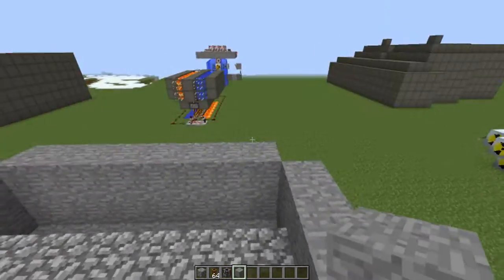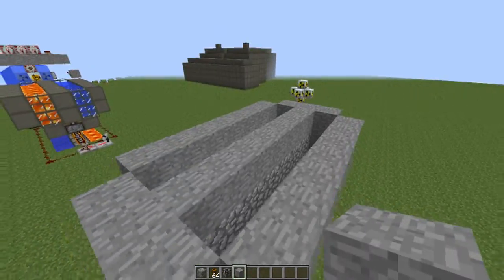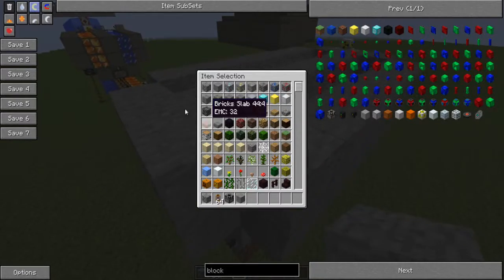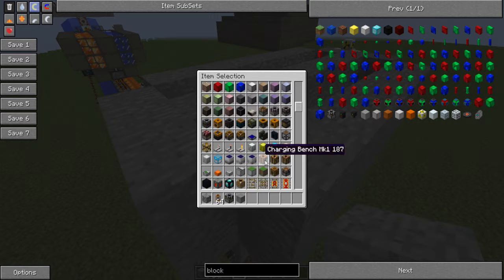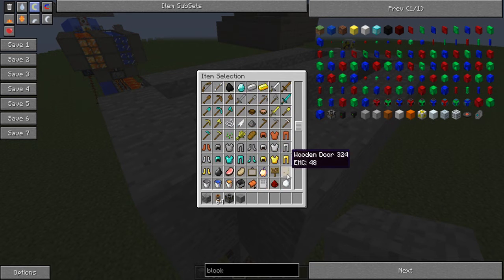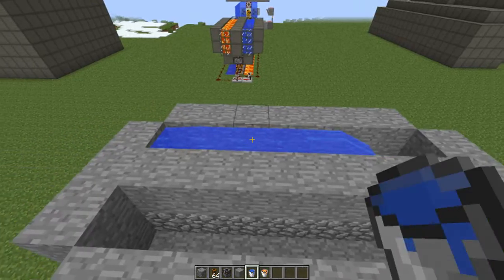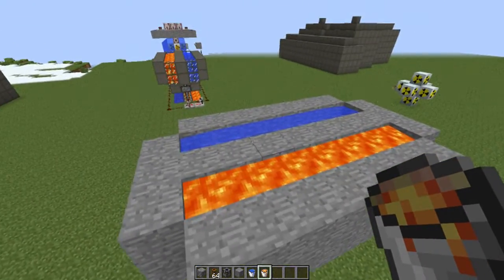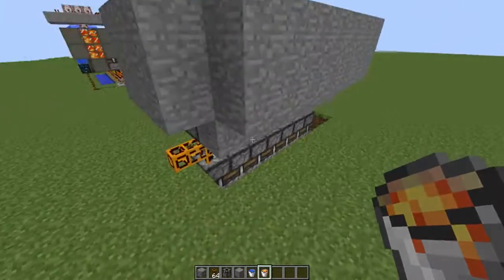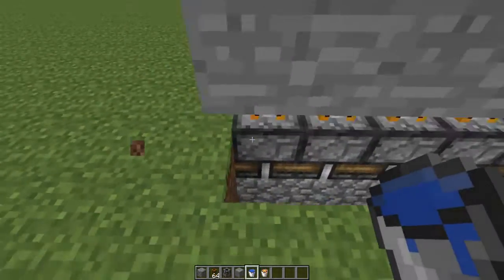Also place one layer of stone or whatever you're using on top. Now we're going to fill it with lava and water — find a bucket of water and a bucket of lava. One side is going to be filled with water and the other side with lava, so we're basically making a huge cobblestone generator.